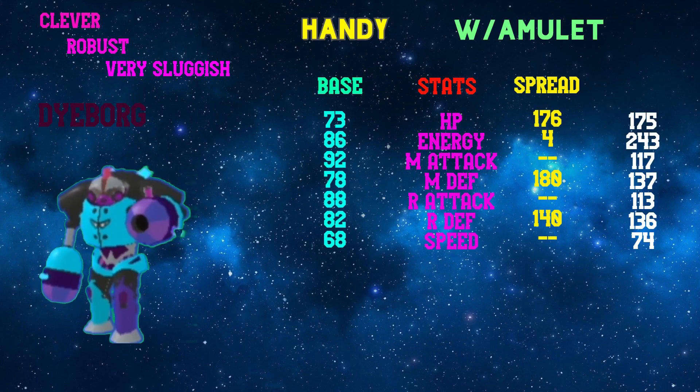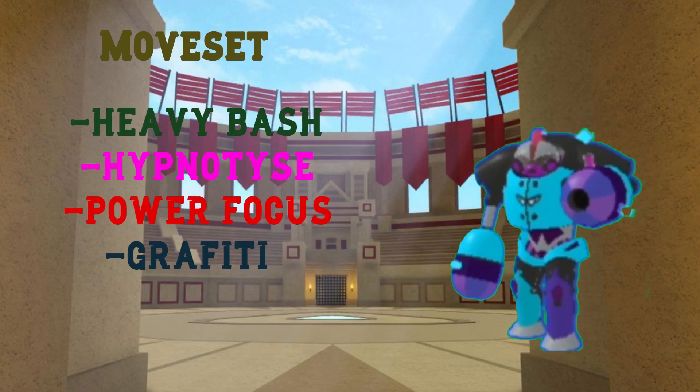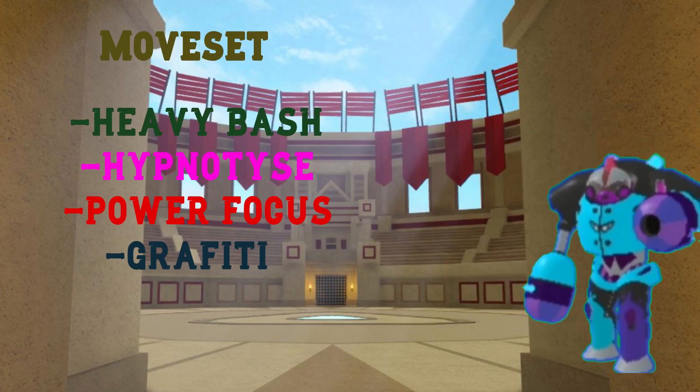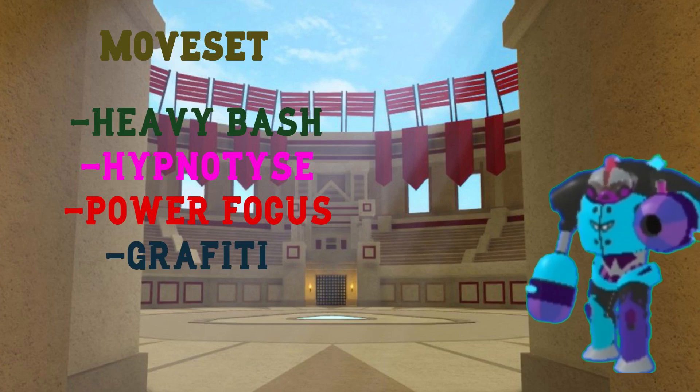I've given this set 4 Energy as there were 4 TPs left, so I put them in Energy, which gave me a nice 243 Energy. The moveset I've given this Lumion is Heavy Bash, Graffiti, Power Focus, and Hypnoize. I think these are the best moves for this Lumion as it really just doesn't get anything better. Power Focus is there so you can Hypnoize and then set up. If Diborg got Scapegoat, that would be really good because you could Hypnoize, Scapegoat, and Power Focus whilst getting Amulet Recovery. But unfortunately Diborg does not get Scapegoat. Let's hope this Lumion gets Rejuvenate or Scapegoat in the future to make it a bit better. That's all for the first set, moving on to the second one.